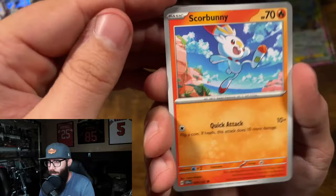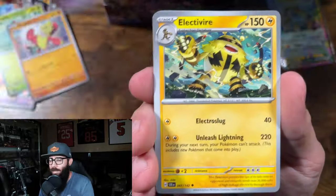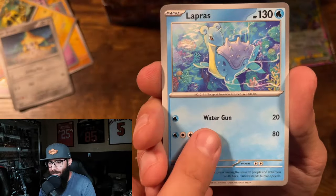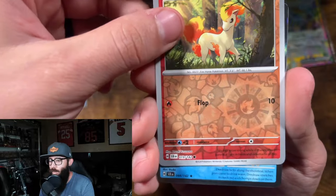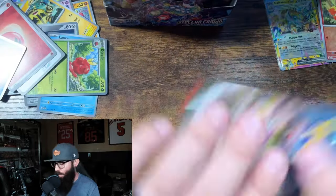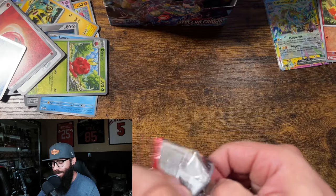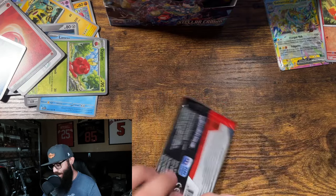I kind of can't fully gauge where everyone's at on this set. This is the Lapras that's getting the 7-Eleven promo — that's interesting. Dipplin, Ponyta, Drednaw — this is my wife's favorite Pokemon, so I'll have to put this off to the side. A lot of people are kind of down on this set.